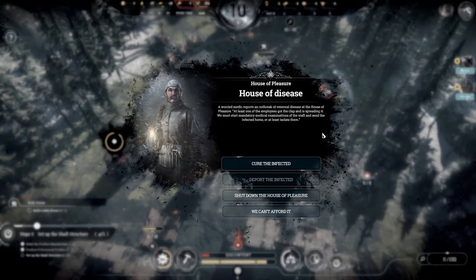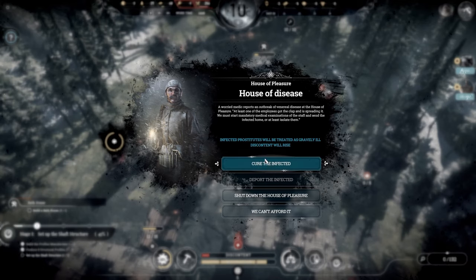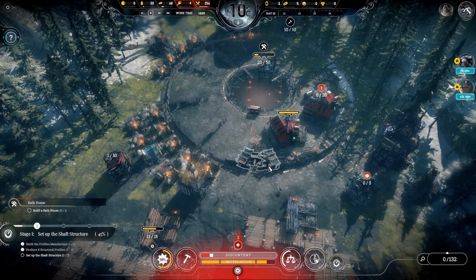House of Pleasure — House of Disease! A worried medic reports an outbreak of venereal disease at the House of Pleasure. At least one of the employees got the clap and is spreading it. We must start mandatory medical examinations and send the infected home or isolate them. Options: cure the infected — infected prostitutes will be treated as gravely ill and discontent will rise — or deport the infected, which requires medical repatriation. The right thing to do is cure the infected. Do we have anything to treat the gravely ill? I think we need the infirmary.